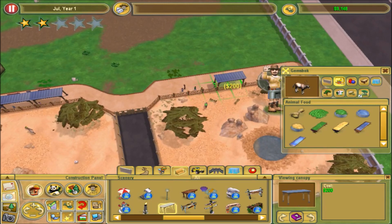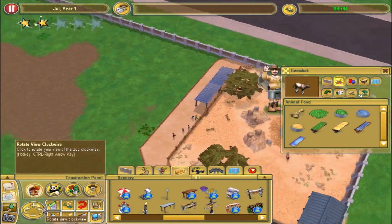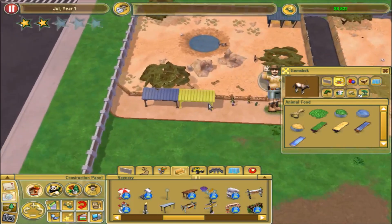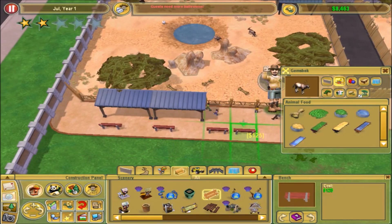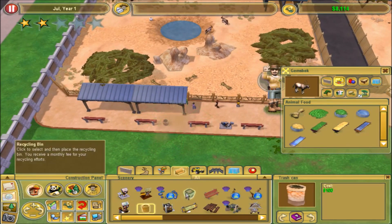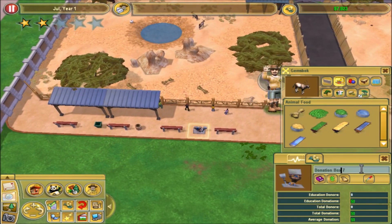They're all going to be in the way so I can't put these down yet. I'll put one there, one there, and another one there when I can. Let's start with the benches. We'll put a donation box. This is going to be the gemsbok exhibit — gemsbok.